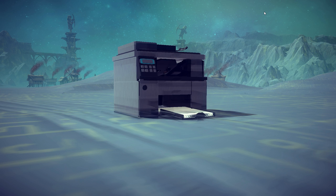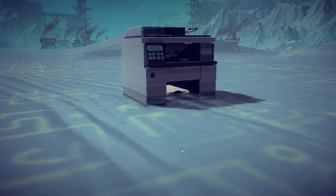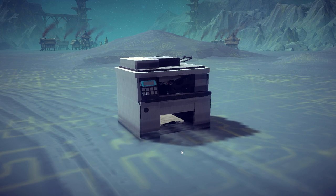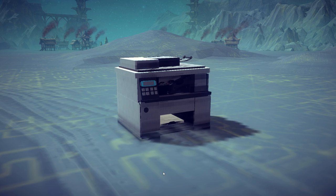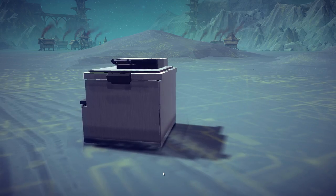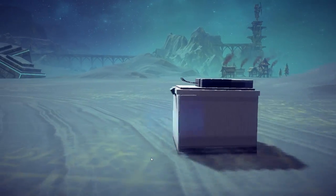This printer has magical powers of greatness. So first things first, we're supposed to feed the paper. Let's go ahead and do that. There goes the paper tray going inside. Now let's go ahead and get ready. Okay, so now we just opened it up — I don't think we needed to do that. Close the lid. You can drive it with the arrow keys. Yes, we're driving a printer.